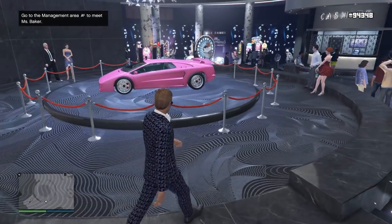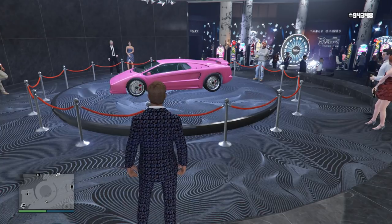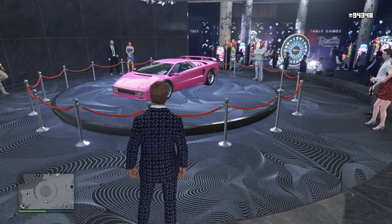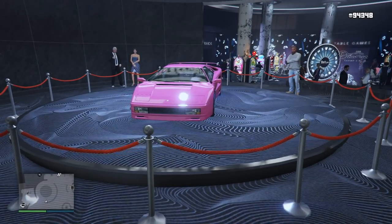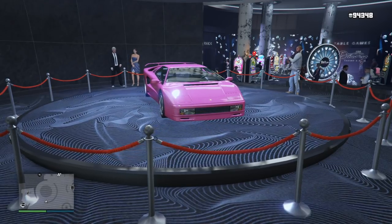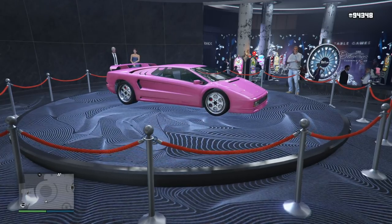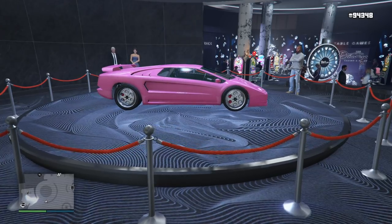The next thing Rockstar has done this week is they've added a brand new podium vehicle, and this time it is the Pegassi Infernus Classic. Rockstar says take your free spin at the Lucky Wheel to potentially earn the Pegassi Infernus Classic, which ends on August 14th — so you have one full week to attempt to win this vehicle. I was actually stunned when I entered my elevator and went down to the casino floor — it was pink. The first two arena wheel vehicles were red, and I thought Rockstar was going to continue that theme, but this one is pink. Looks kind of awesome. I'm getting some serious Vice City vibes from this bright neon pink Lamborghini sitting up there.